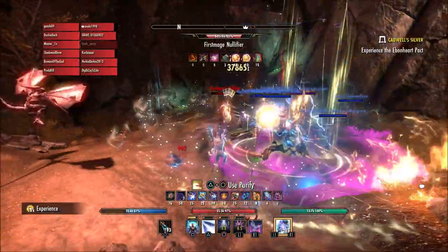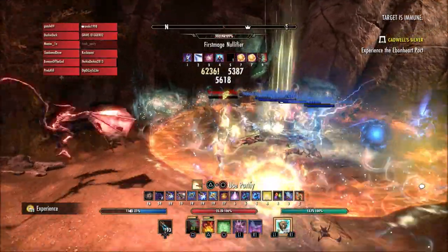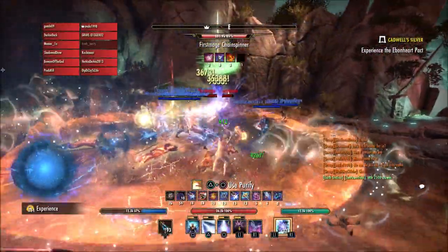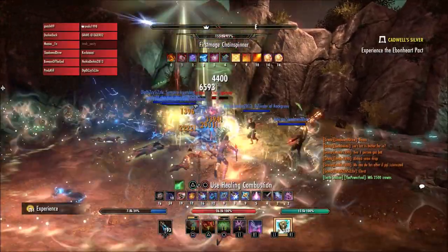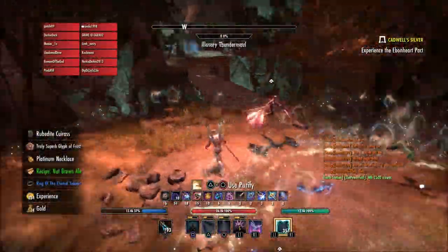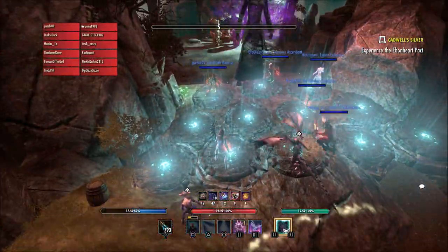For Greymoor, they fixed an issue where Lost Souls and Herald Storms would face your companion and not move towards the Witch Pike. I haven't done a lot of Herald Storms since the Blackwood update, but I've heard people talking about issues when they had a companion out while doing those. Red Torch Bugs will now have a chance to drop a Torch Bug Thorax — I was curious about that because I found a lot of Red Torch Bugs and never got a Torch Bug Thorax, and apparently it was not working as intended.